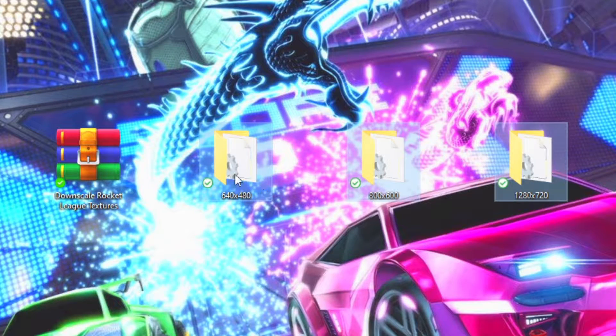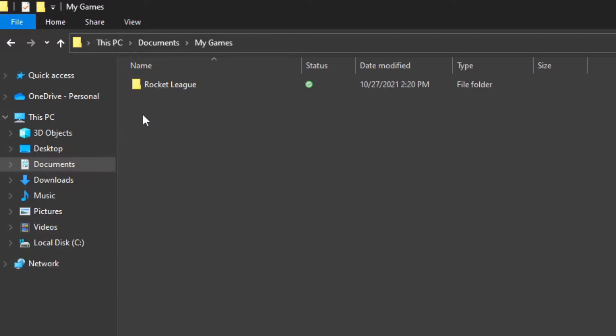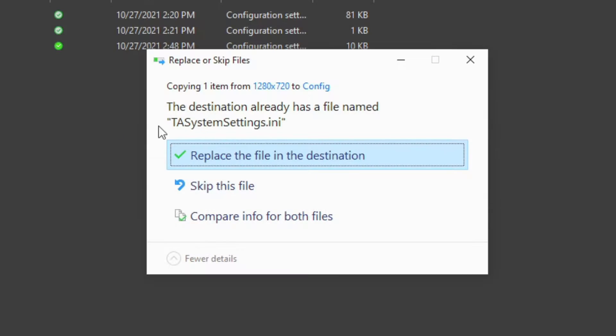Now, choose one of these resolutions and open that folder. After that, copy the file TA System Settings by pressing CTRL+C on your keyboard. Now, navigate to Documents, My Games, Rocket League, TAGame, and Config. Lastly, paste the file by pressing CTRL+V and then select and replace the file in the destination.